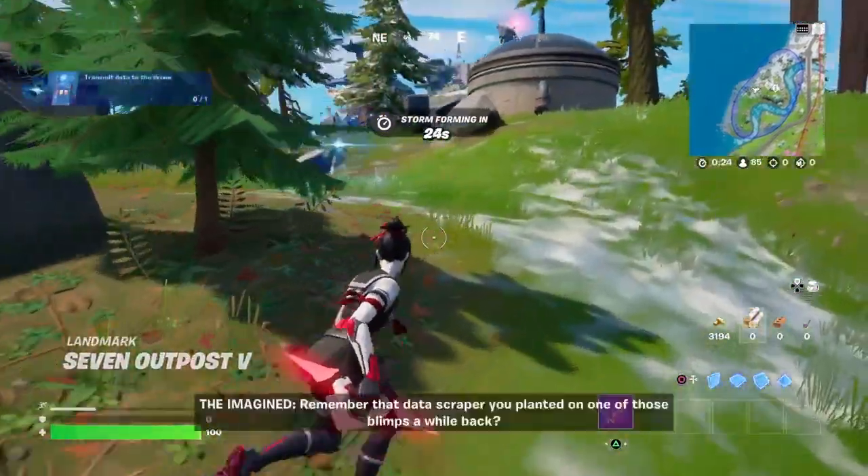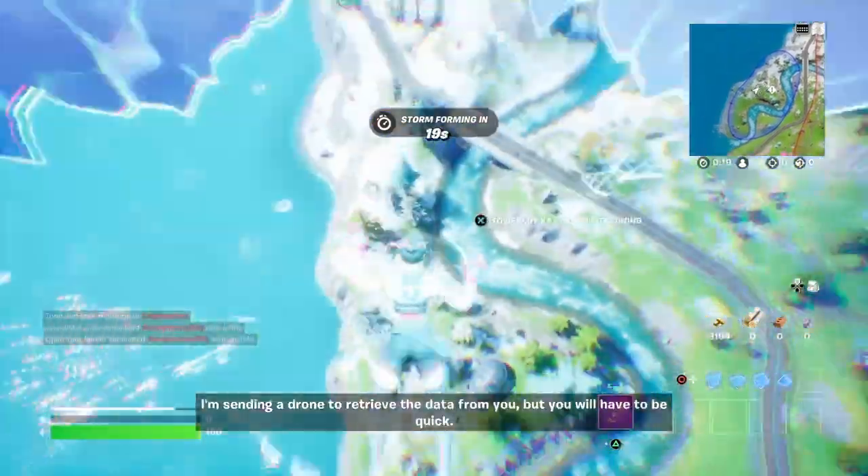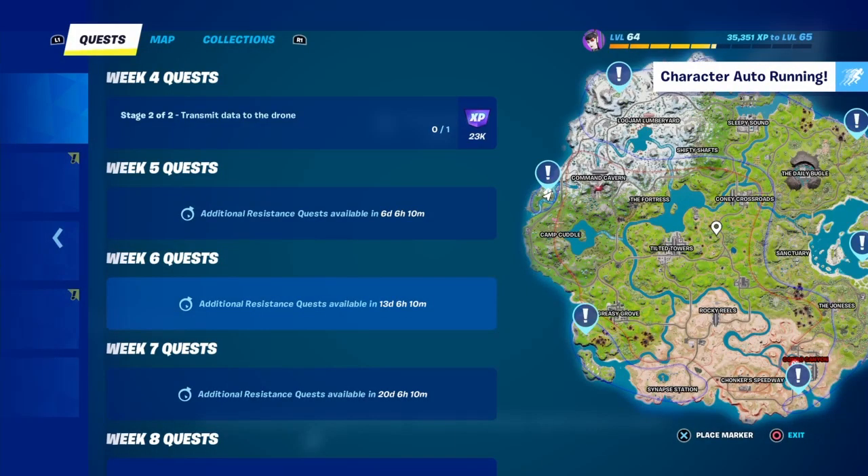Now we have to transmit data. Remember that data scraper you planted on one of those blimps a while back? I'm sending a drone to retrieve the data from you, but you will have to be quick. The moment the Imagined Order detects the drone, they'll shoot it down.